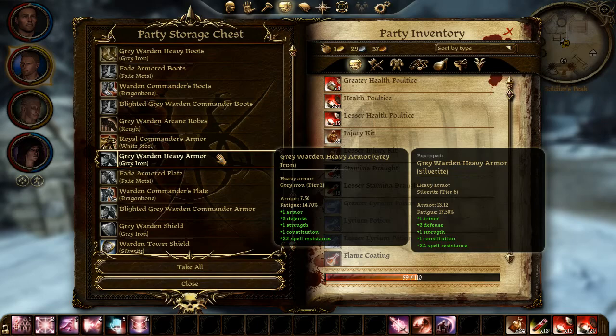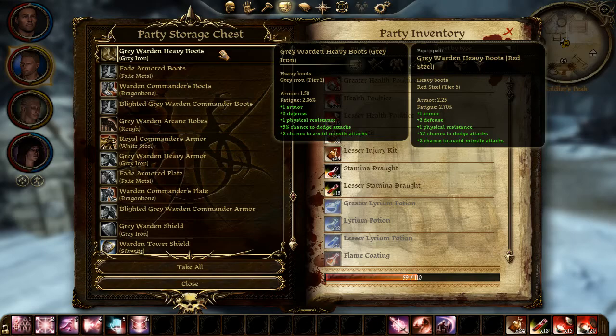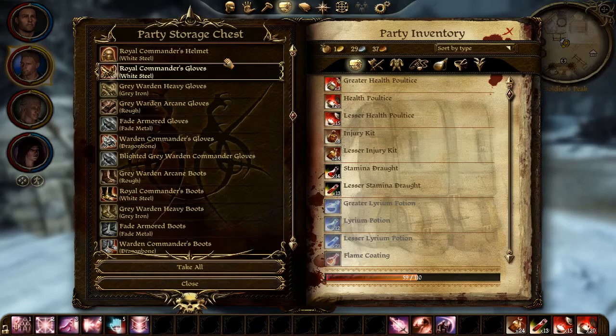Another thing — every time I reload and go to the shop, the armor changes slightly. I had to reload a bunch of times, but I couldn't afford to buy the Grey Warden heavy armor and everything in silverite. So right now Alistair is only wearing his chest piece in silverite, and his boots and gloves are red steel. This is what he had before — grey iron — and now he's wearing red steel. Arcane gloves are mine; these red steel ones are Alistair's, tier 2.